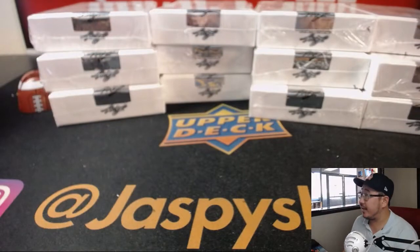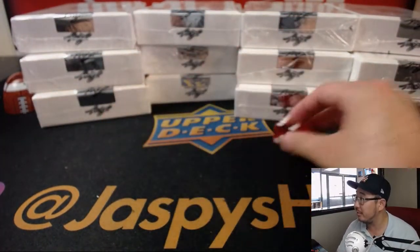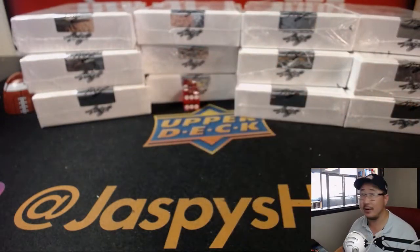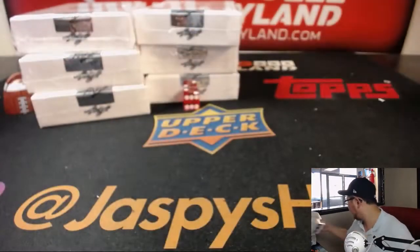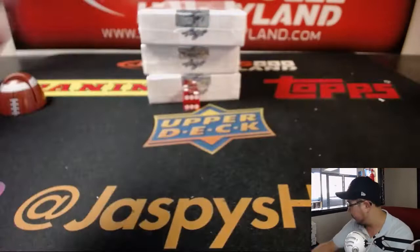You see three stacks of four right here, so I'm just going to roll the die. If it's five and six, I'll just roll again. And it's two, right where it landed right there, so we'll do that stack. Next three boxes are on the website right now at jazpiecehobbyland.com, so get into it. This is our last case, by the way, so we only have three more breaks left after this.